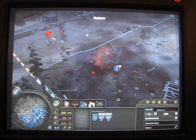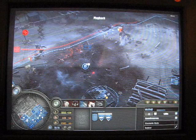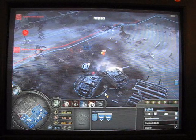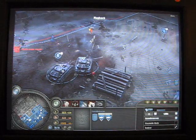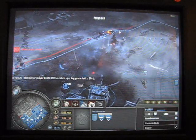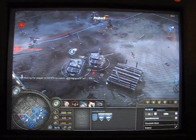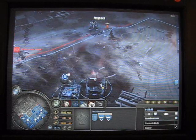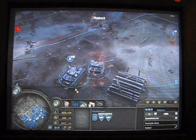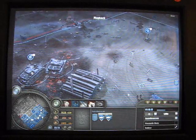This is Company of Heroes by THQ and Relic — I highly recommend it. Here he comes in to take advantage of my screw up. Look out! We have fire! Enemy fire! Go, go, go — I got pushed his troop back, thank God. Mortar attack coming in on my medics.